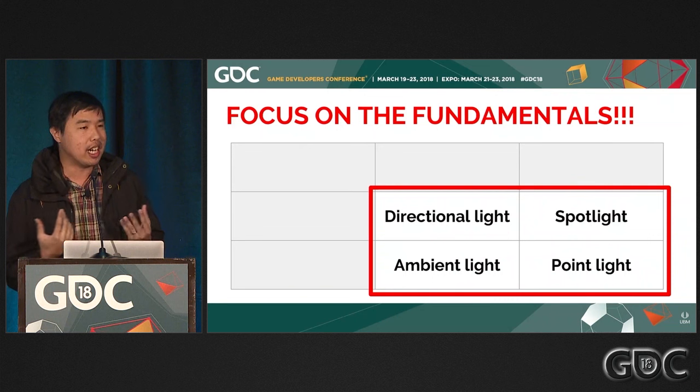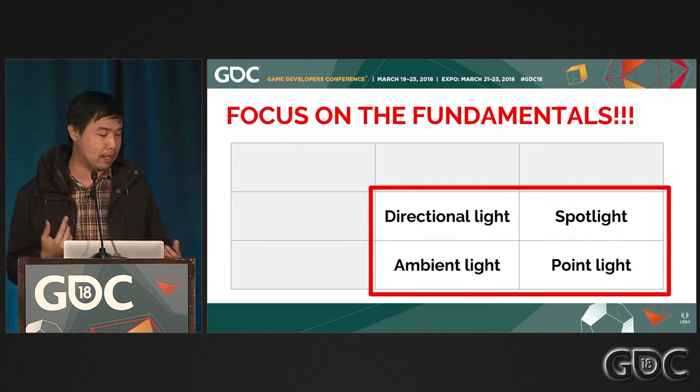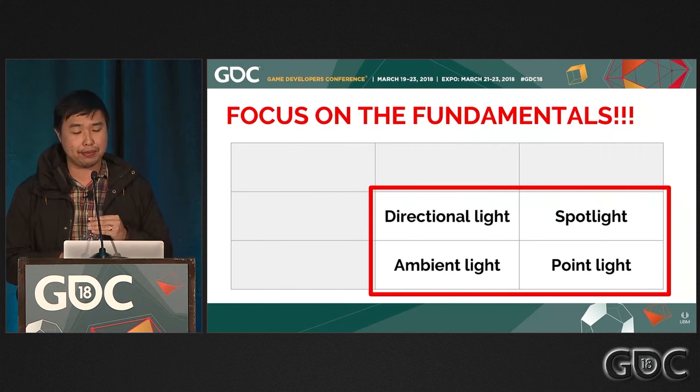In this talk I'm going to focus on what I view as the fundamentals of lighting in level design, which are four basic light types: directional light, spotlight, ambient light, and point light.